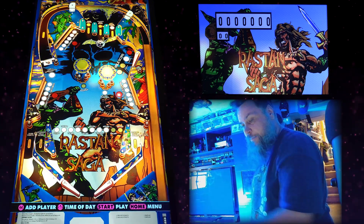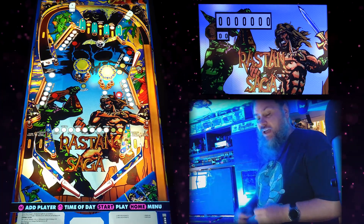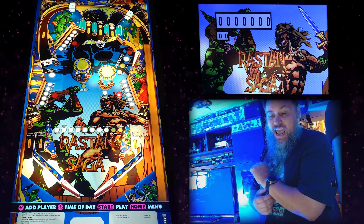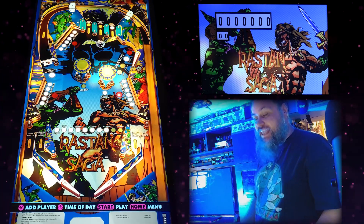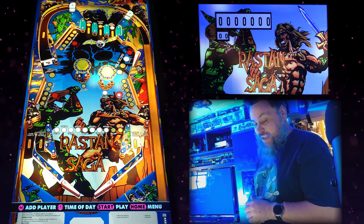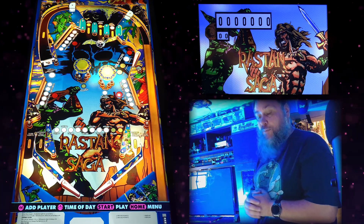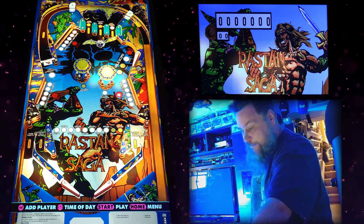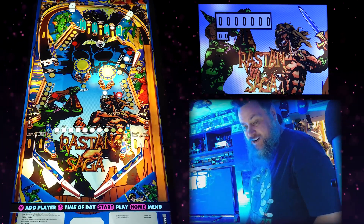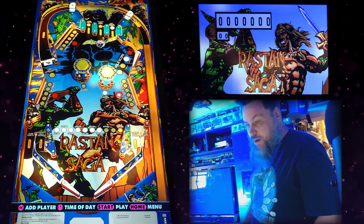The main thing you're going for on this table are all the drop targets around the sides — there are three sets of them. When you complete all three sets you automatically get the special, which is an extra ball. I think if you already have an extra ball and do it again, you get half a million points. As for the spinner, hitting a slingshot alternates it between 1,000 and 10,000 points.